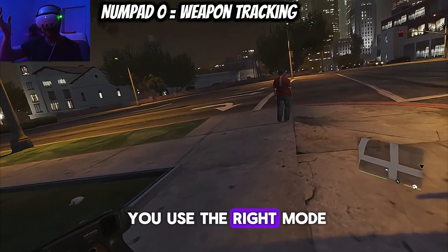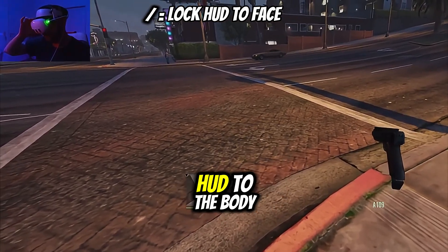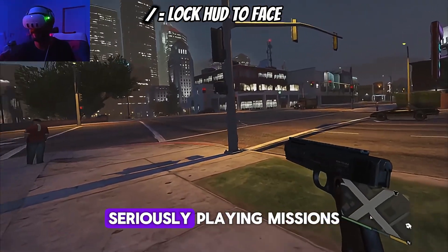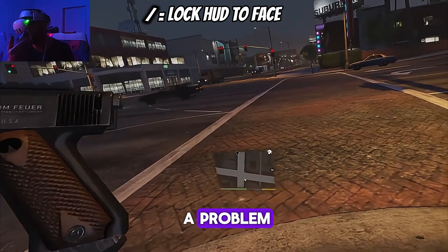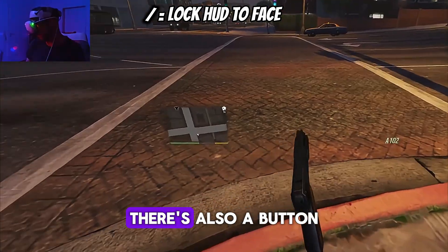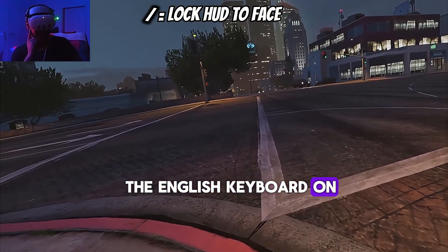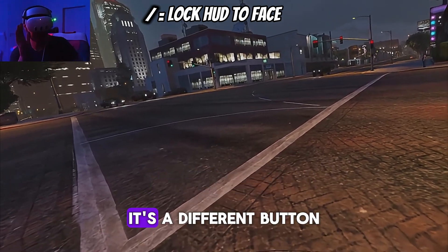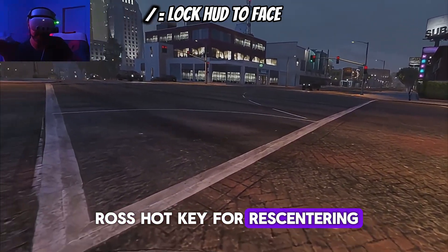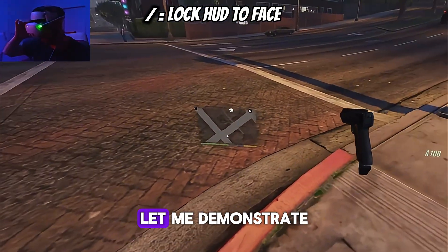Be sure that you use the right mode. Backslash locks the HUD to the body. The next thing is when you start trying to play a little bit seriously — playing missions — you will come across a problem that the HUD is often not in your view area. There's also a button for this: it is backslash on the English keyboard. On German keyboard it's a different button. It's not the numpad backslash — also a Luke Ross hotkey for recentering. Backslash changes the HUD position. Let me demonstrate.